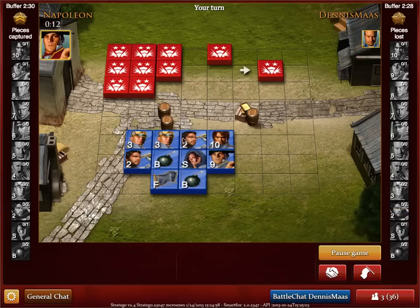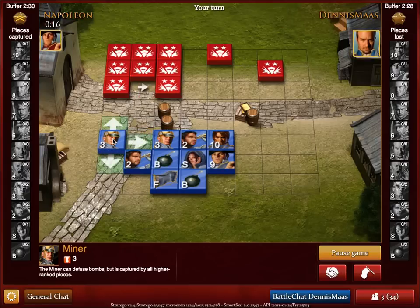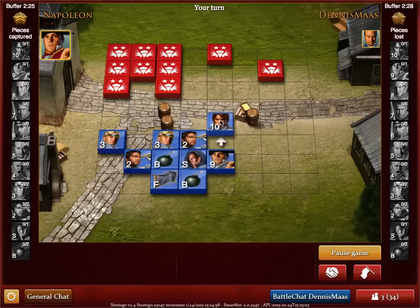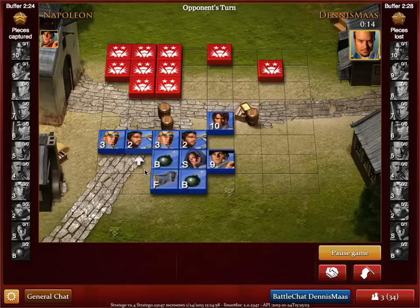Here you can see my pieces in play the way I set them up. Across the board are Dennis' pieces — I have to find his flag. If you want to know more about a piece, just click on it and you can see its rank and what it does below the screen. The scout has a special ability: it can move any number of steps either horizontally or vertically, while all other pieces can only move one step at a time.